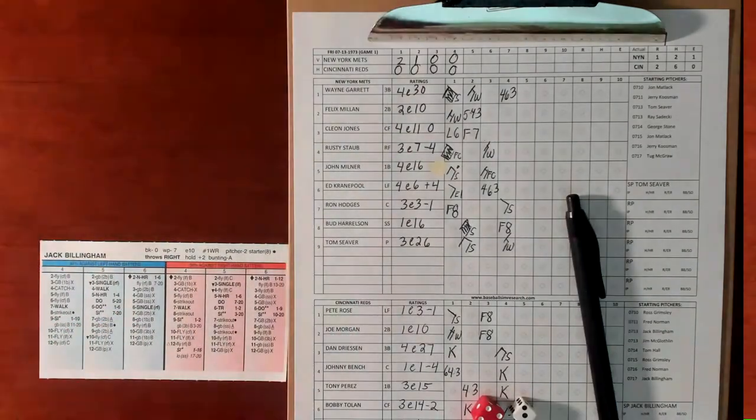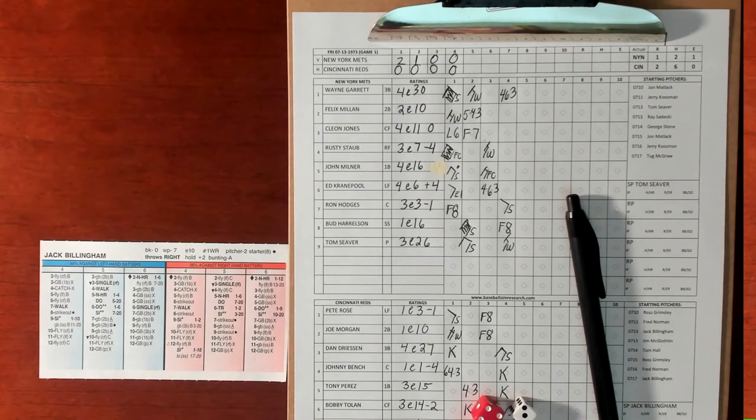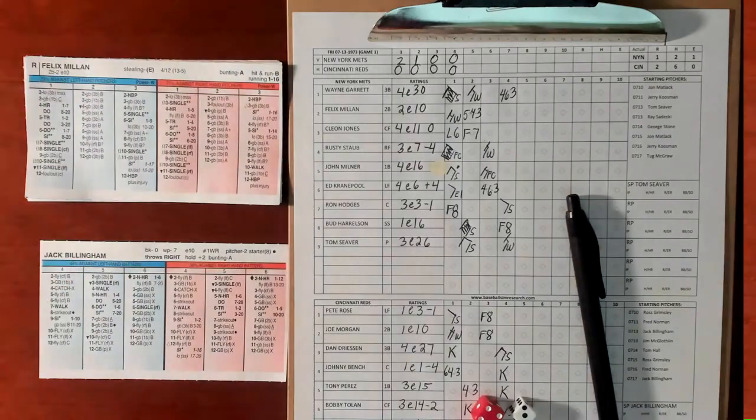A key rule note: my solitaire rule is to hold a runner only if he has an asterisk. Otherwise he's not being held. If anybody has other thoughts on that, feel free to put them in the comments.